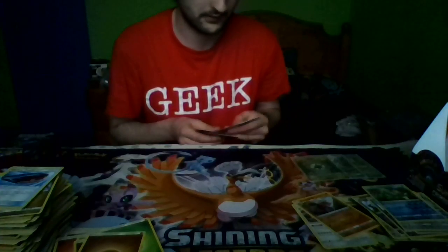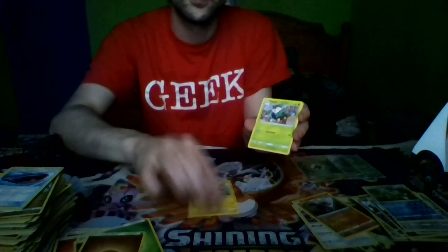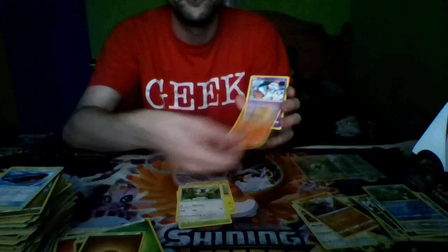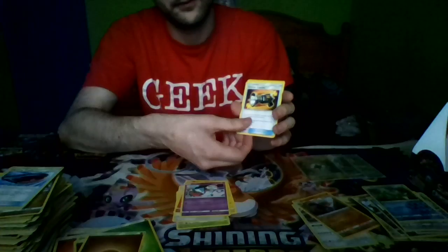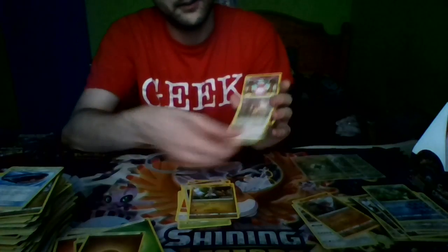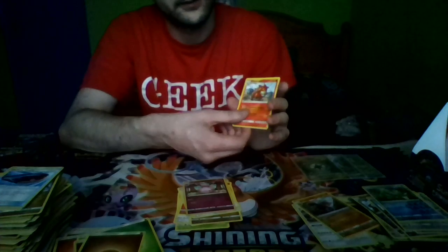Pack seven: Pikachu, Starly, Numel, a Chimecho, a Counter Catcher, Hakamo-o, a Diggerby, a Reverse Holo Wigglytuff, and a Kommo-o, and a Fairy Energy.